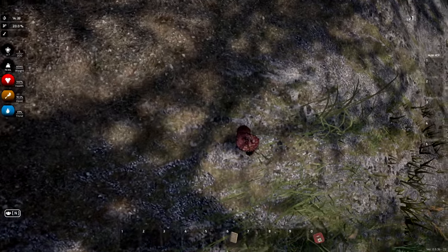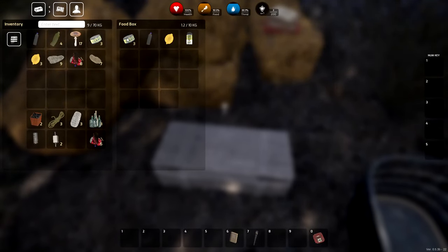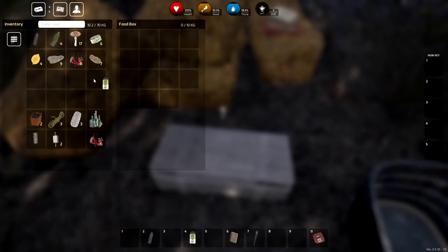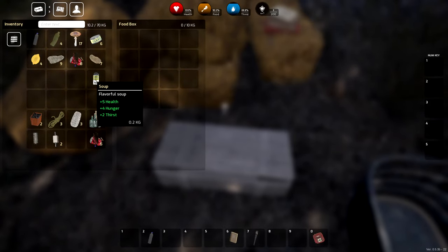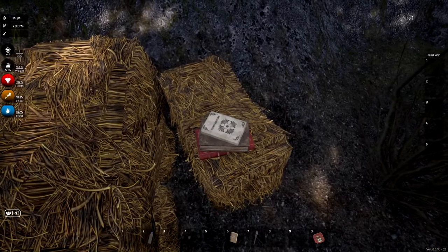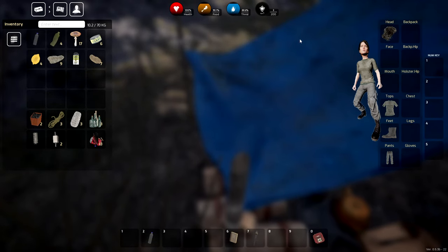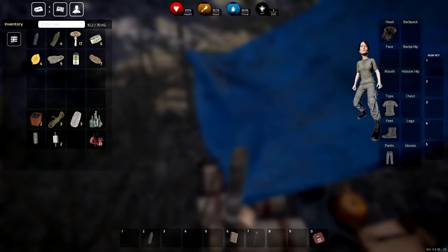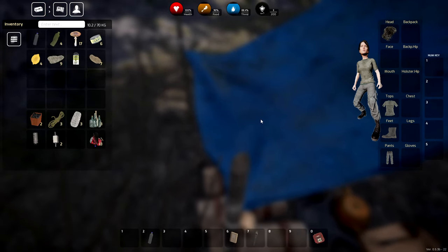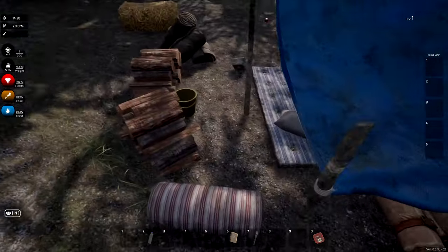Oh my god, there's more stuff up here. There are a lot of places to visit, which is great. I hope you guys enjoy this too. I accidentally shift-clicked something. Look at all this — there's soup, and some books. There are levels too — I don't quite get that part yet.